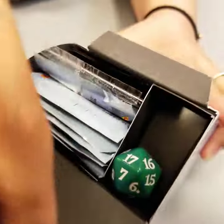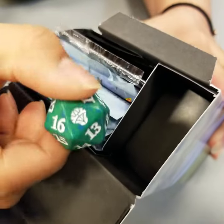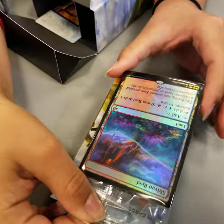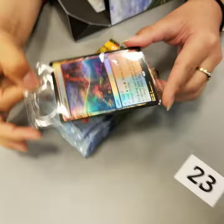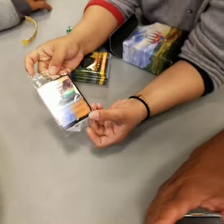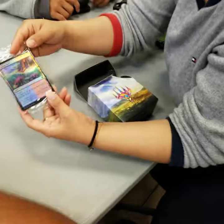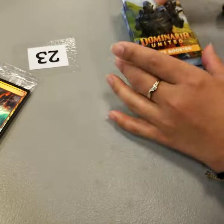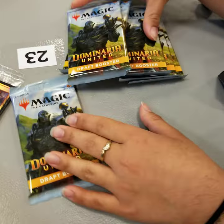So it comes with this dice and it comes with blue packs. Ooh, that is a nice land — that is very pretty. It's a shock land. So then we have all these draft boosters.